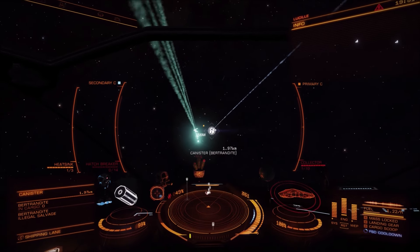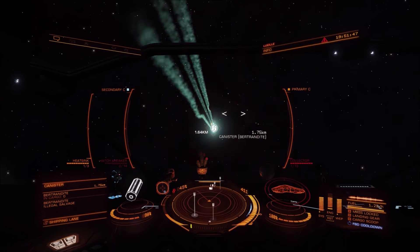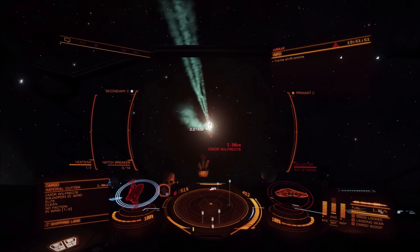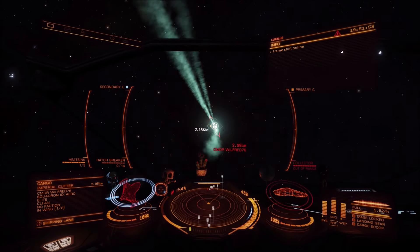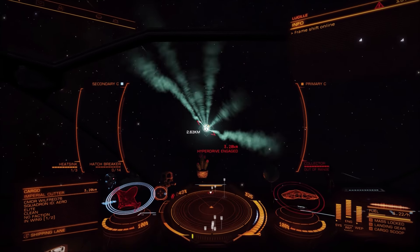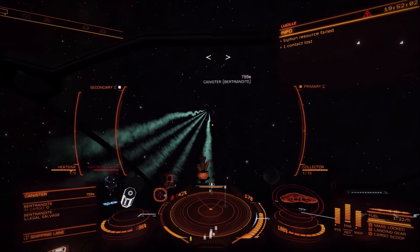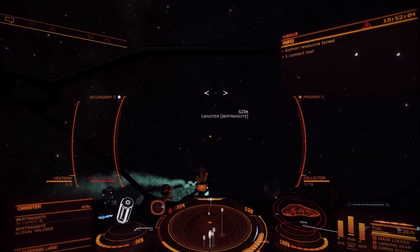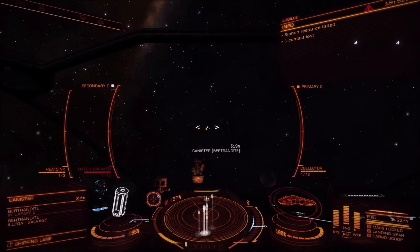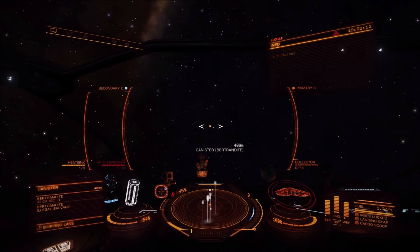The one pain with this ship is the amount of time it takes to collect the cargo afterwards — it's quite painful. I can only have one active collector limpet. And if you get that bug when they high wake out where it starts spinning around the cargo, which I got in this instance, it means I then have to slowly wrap every bit of cargo I want to collect, which is quite annoying.